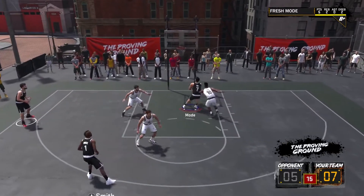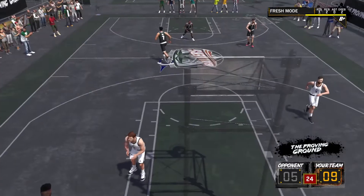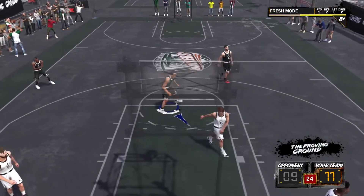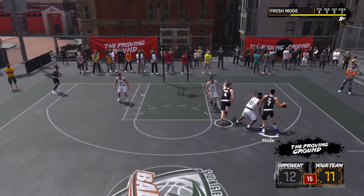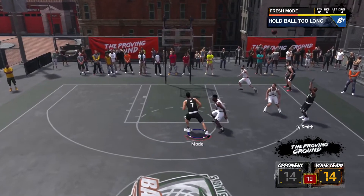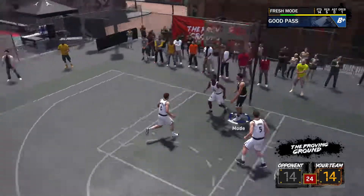This build has 3 Hall of Fame badges, gold limitless range. Since he's huge and he's 270 pounds, he can still set some good screens. He's still a decent rebounder — actually a pretty good rebounder because he's so huge. He can finish at the rim as long as you're not trash. Ooh, a little step back — getting that good shot to go there. You can see him out-rebounding ATM, putting that ball right back up.